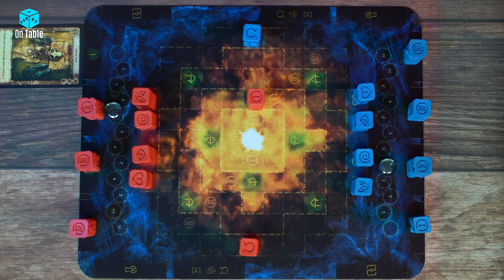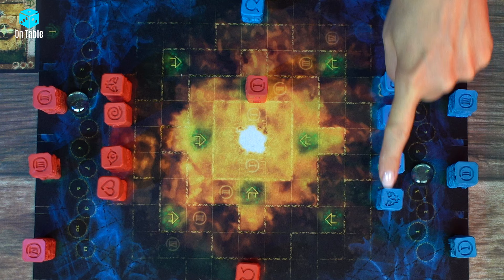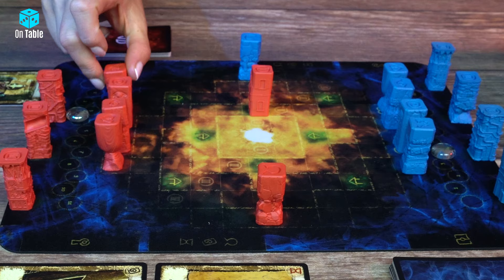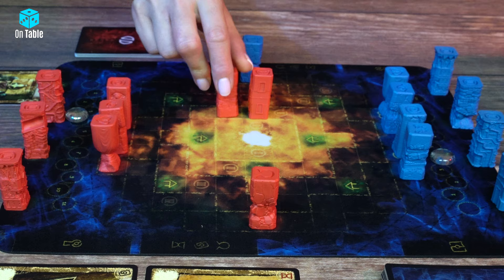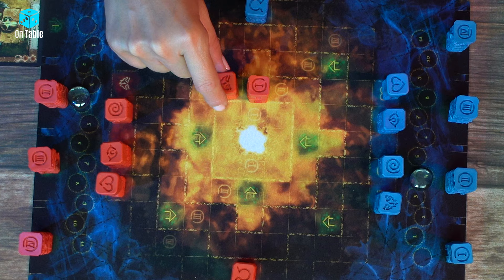The player can now move the Pawns of Dream. As you can see, each Dream Pawn starts on the 4th circle, meaning it can make up to 4 moves. In Lucid Dream, Pawns can move up, down, left, and right — diagonal movement is not allowed. Similarly, when your Pawn is in the second circle, it can move to two areas.